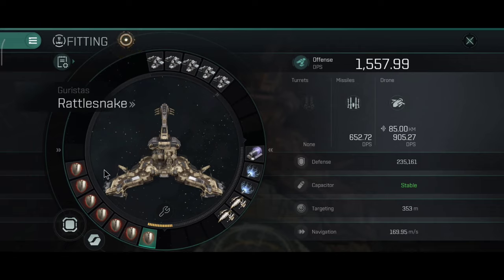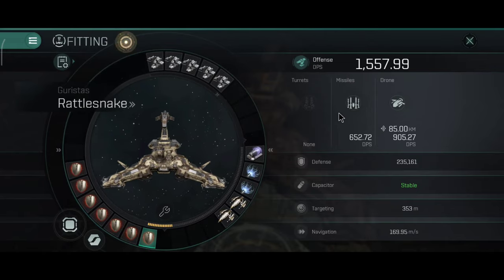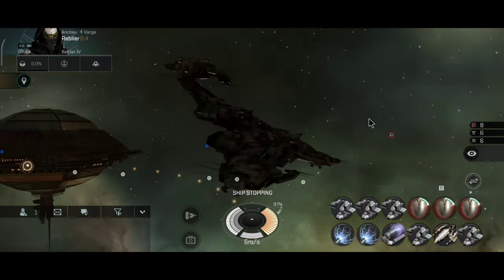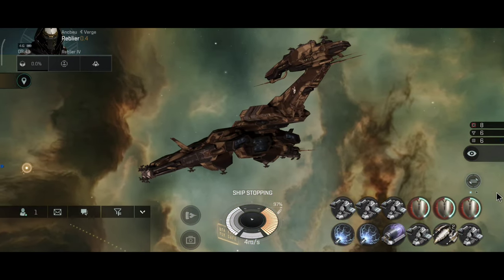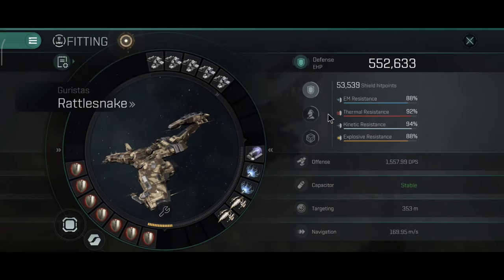You can also swap that one into dual batteries and dual boosters, or you can do this. This is something I just want to do for fun — seven adaptives — just to see how much resistance this can get. I thought about using a damage control but don't have one at the moment, so let's just see how seven adaptives work. Don't use this fit — this will not work, it's a bad fit, I'm just doing this for fun.